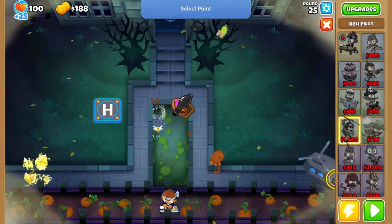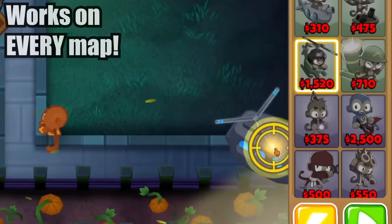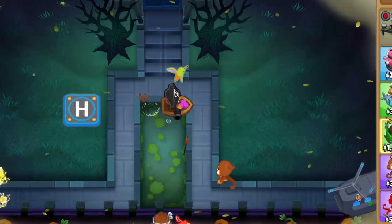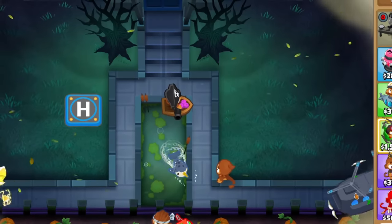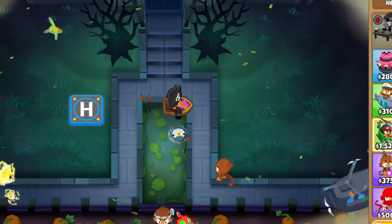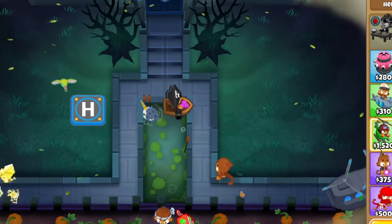Once we have the support chinook, we'll want to do the punji stall, which just means locking the chinook in place at the very start of the track. This will permanently stall any round as its blowback keeps the balloons off screen where they can't be popped. This lets us use the chinook's ability a couple times per round, making us tons of money.